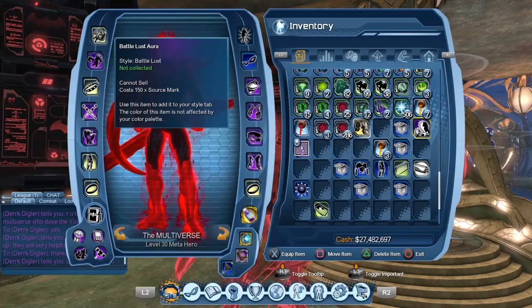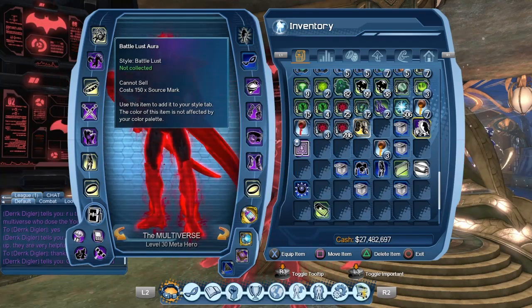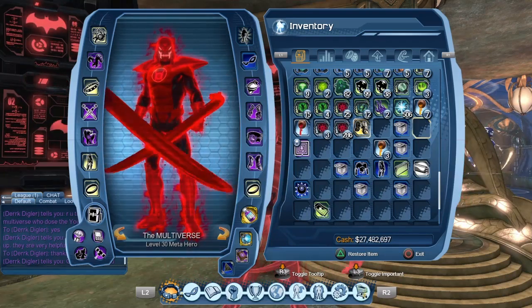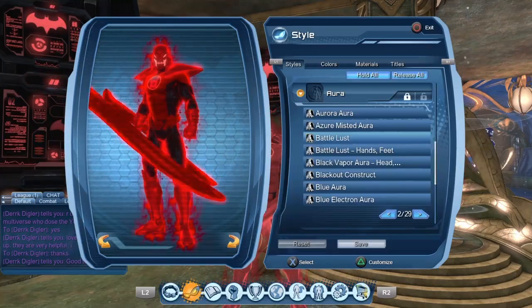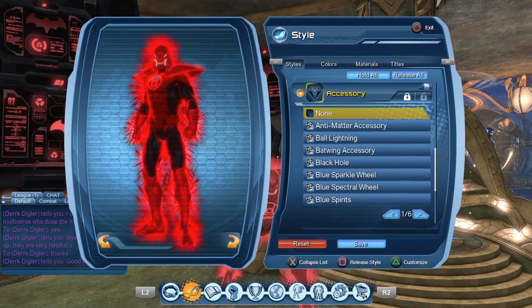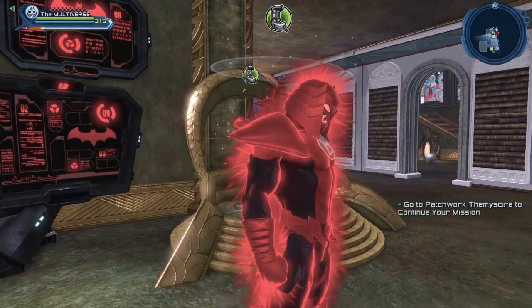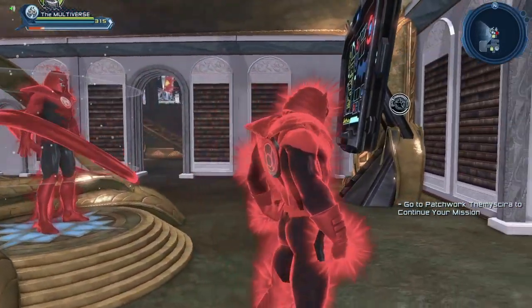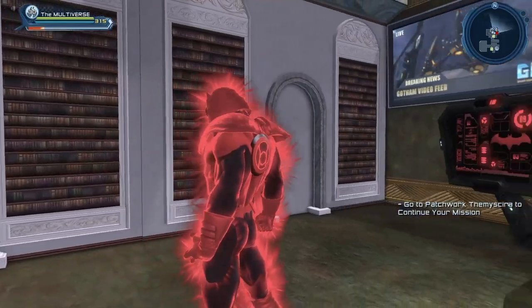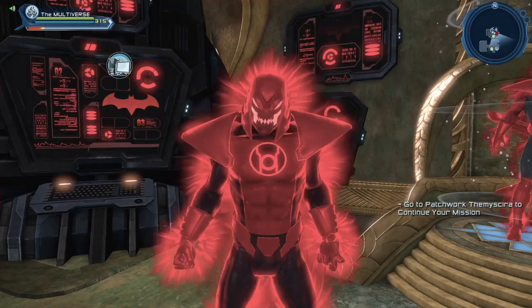I had some extra source marks so I decided to purchase the Battle Lost Aura. I'll show you where to purchase it in just a minute. So let us equip the aura — I'll remove the accessory so that we can see the aura properly. Here we have the Battle Lost Aura. I thought it would be appropriate to use with an Atrocitus type character. It's an aura we've had for some time but it took me a while to get around to purchasing it.